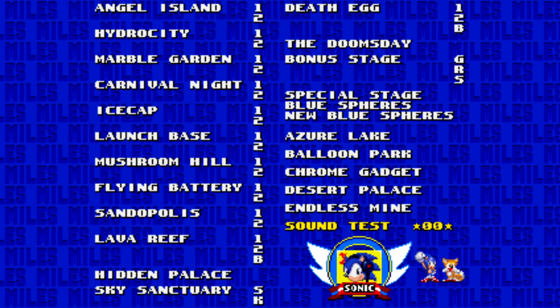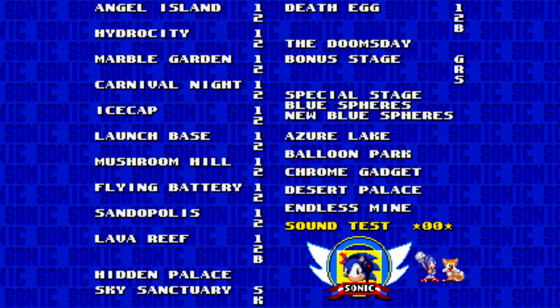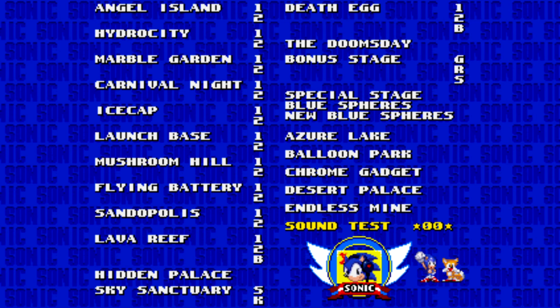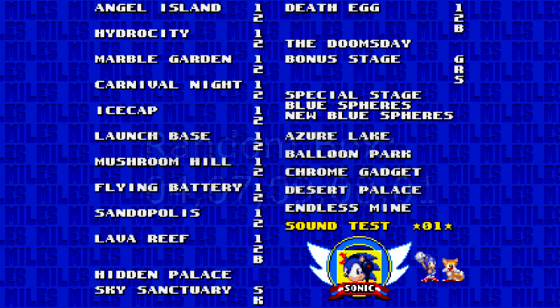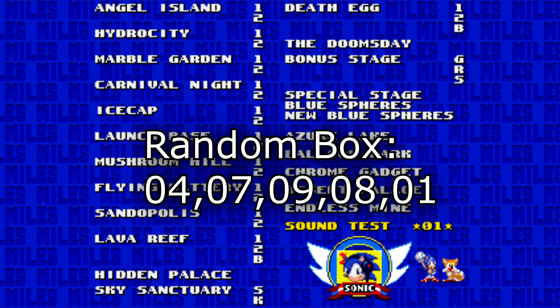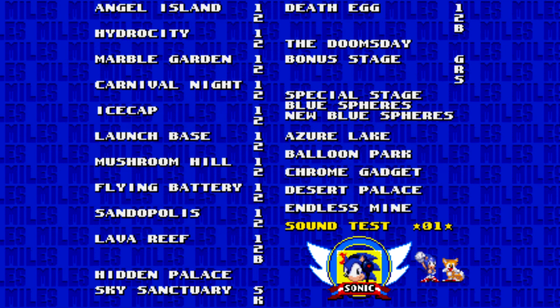This one is a bit of fun — it turns the item boxes random, giving you question mark boxes so you don't know what item you're going to get. It adds a fun little challenge. The code is: 4, 7, 9, 8, 1. After entering it, the monitors will be randomized.